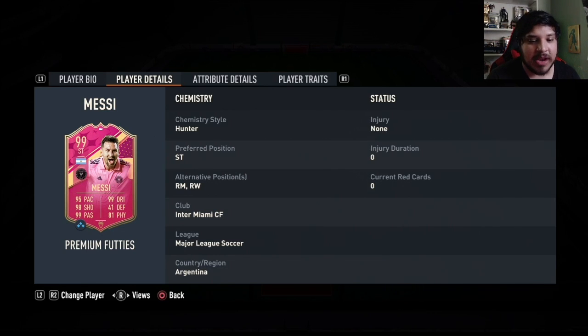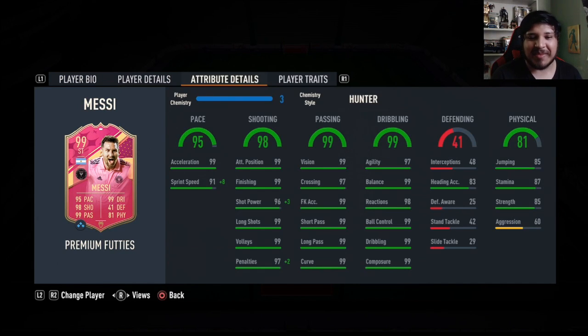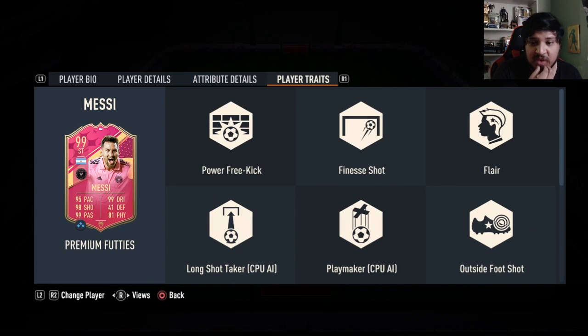99 Lionel Messi with his Inter Miami card — he is premium so he has full chemistry as striker, right mid, and right wing. High/low grades, five star skill moves and a five star weak foot — pretty impressive. Pace is obviously very good, shooting is pretty much perfect, passing is perfect, dribbling is perfect, physical stats pretty good — jumping honestly for Messi, 85 strength as well. Very low aggression — a little concerned but hopefully it won't be too much of an issue.